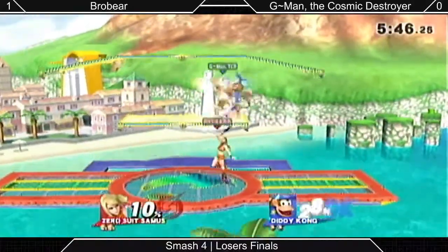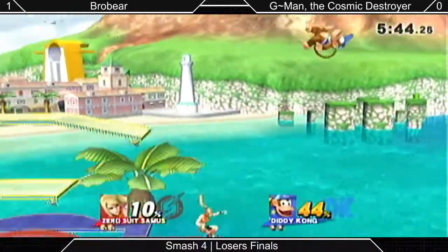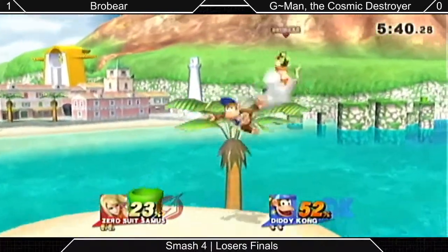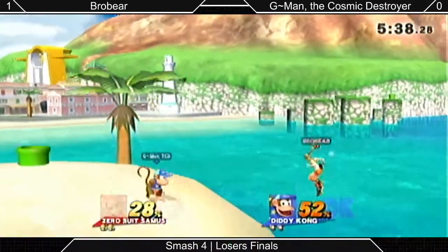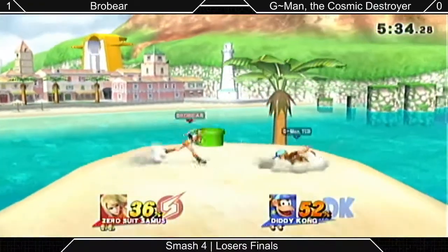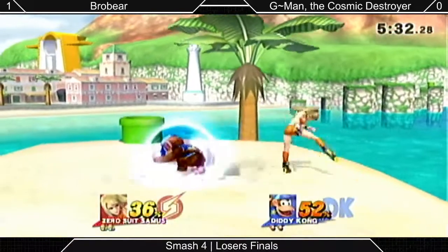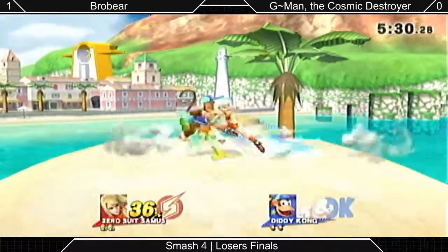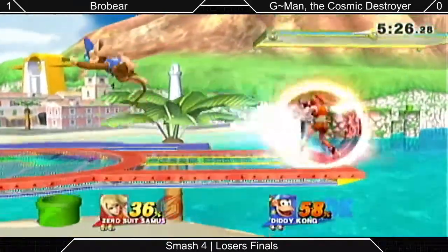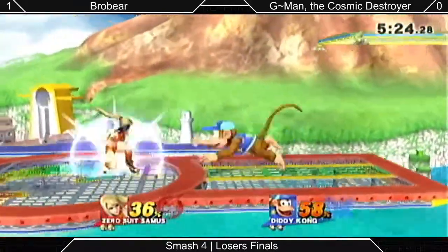Zero Suit does have some setups into the grab with neutral B, down smash, or sometimes you can get a grab out of a landing. Diddy on the other hand also has bananas. Bananas are excellent — as we saw right there, it didn't actually stop the attack, but it did at least get him out of a follow-up.